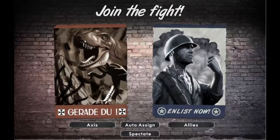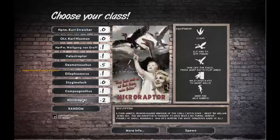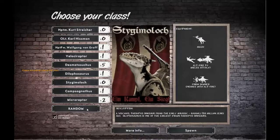Here you get to choose if you want to be a Nazi or an ally — I'm just gonna auto-assign. You can also choose if you want to be human or one of the dinosaurs. I'm gonna pick random.